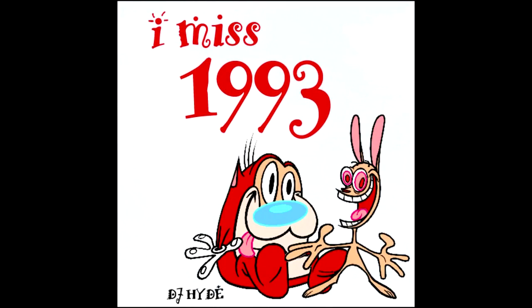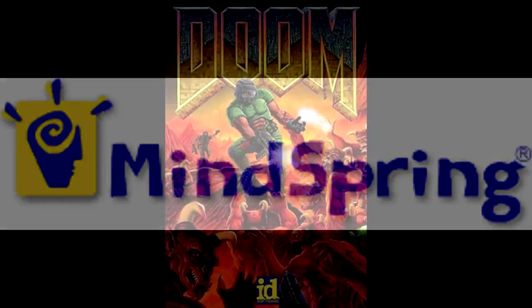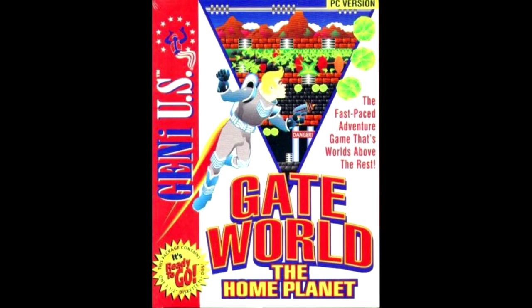When you think of 1993, what kind of game springs to mind? If you're anything like me, probably Doom, or Duke Nukem, Commander Keen maybe. Either way, you're definitely not thinking of this one. 1993 was a time of some brilliant releases for the PC if you were the type to hang out on old BBS sites. A possibly overlooked title is the one we're going to look at today: GateWorld by Homebrew Software.